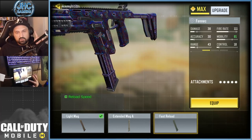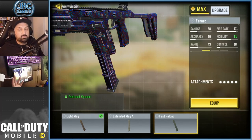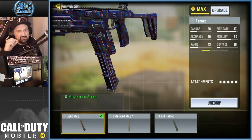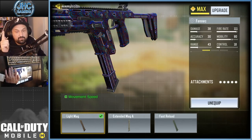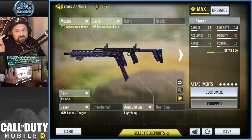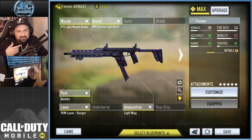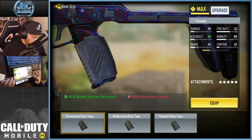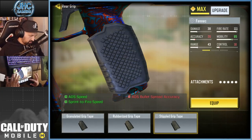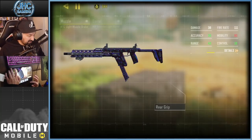The other viable option is Fast Mag, since you reload all the time you might want to reload faster. So it's between Light Mag and Fast Mag — I go Light Mag because I love the insane movement speed, but Fast Mag is also good. For underbarrel, I think it's mostly useless in Akimbo. The rear grip could give better accuracy or control, but the ADS speed boost from mobility options won't help you either.